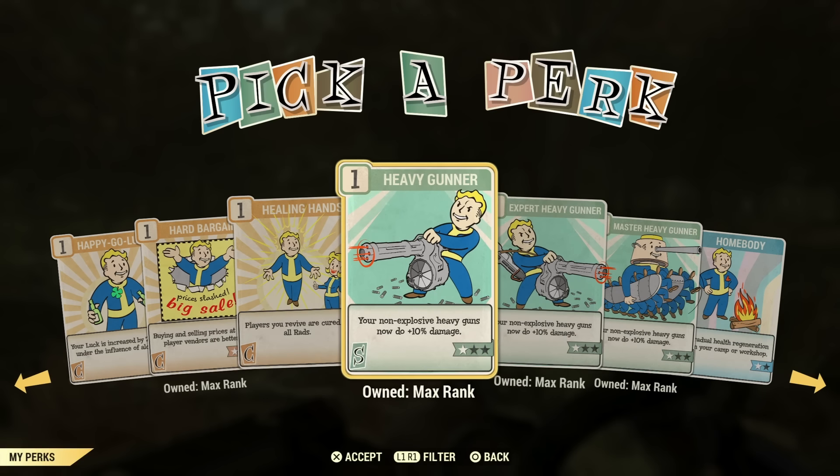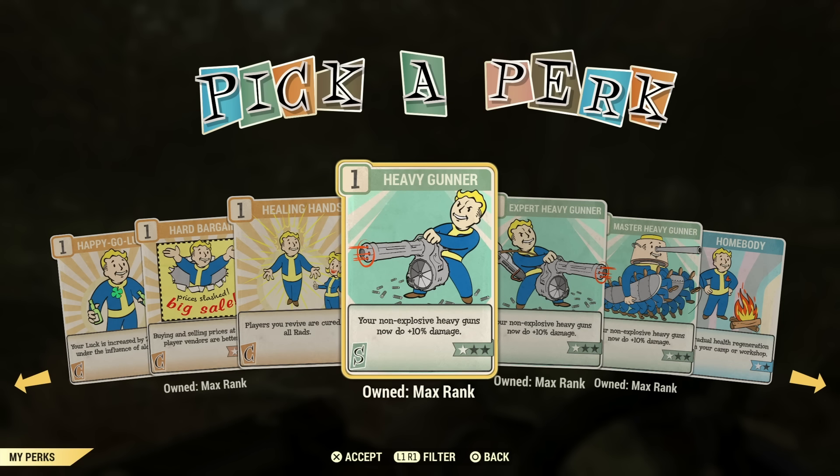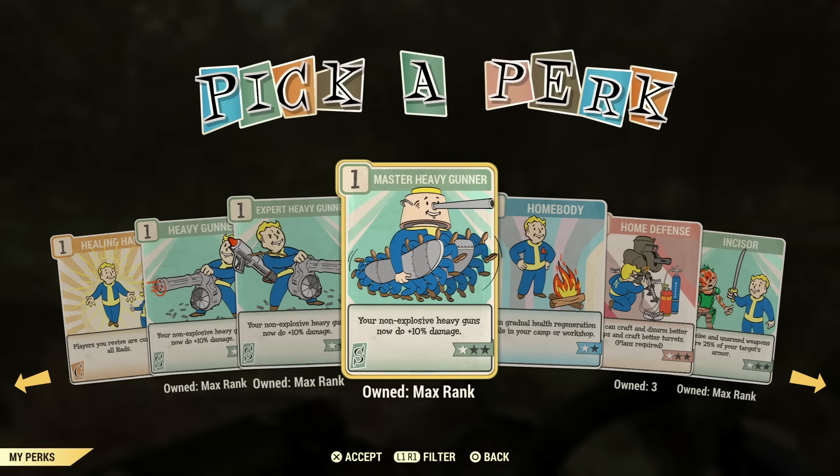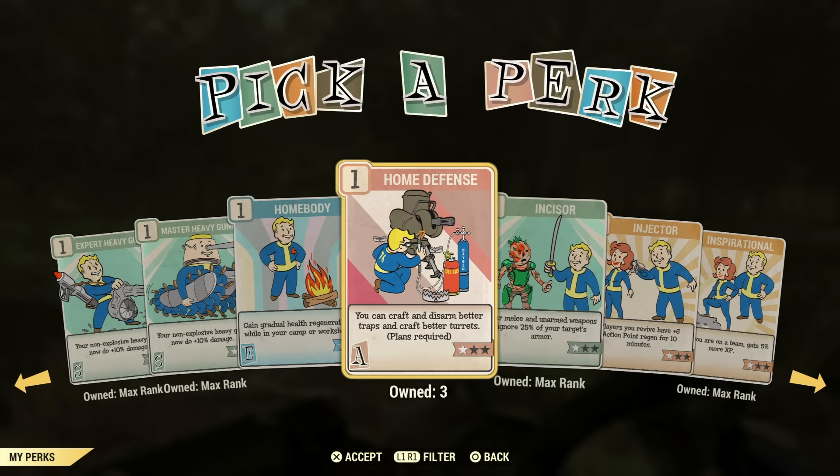This build I'm using is a heavy gunner build. The perk cards are only one point each, but I leveled them all up to a total of nine dedicated to my heavy gunner build. These are perk cards dedicated to a heavy gunner build. There is no semi-automatic heavy gunner — just wanted to point that out. Gain gradual health regeneration at camp — it's just not useful. You could get the Healing Factor serum instead, and it'll do that everywhere when you're not in battle, not just at home.